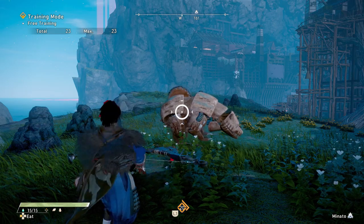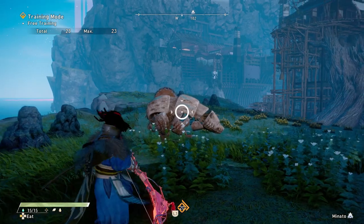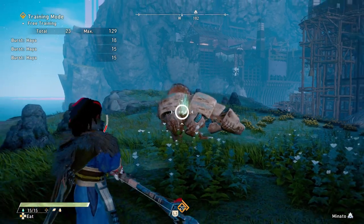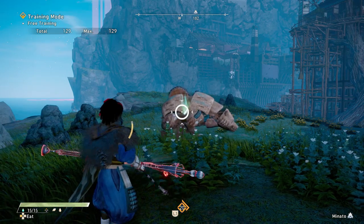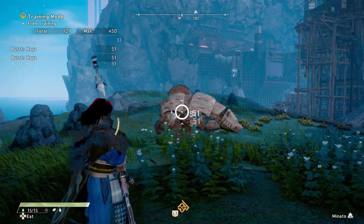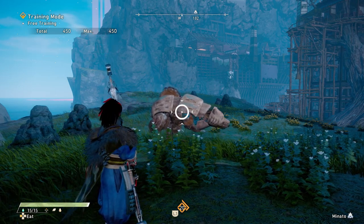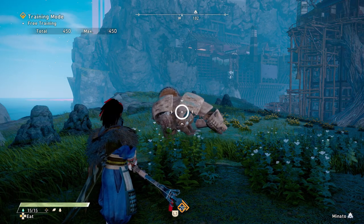Whenever you press your heavy button, you will enhance or upgrade your bow. This is upgrade level one. What this does is, instead of doing your normal shots, if you hold your special button you'll fire a bunch of shots. You can also switch to the vertical form and it will do an upgraded shot there as well — so whether you have it on horizontal or vertical, you can have it upgraded.